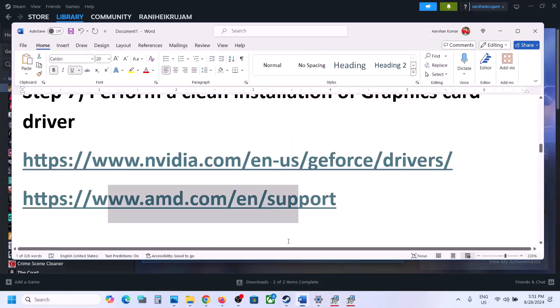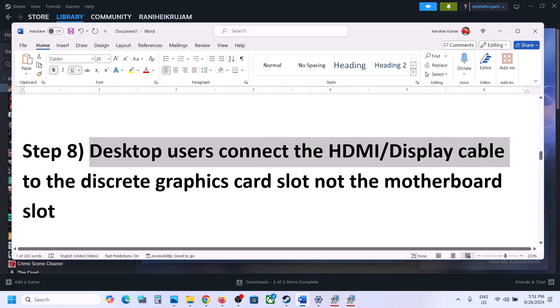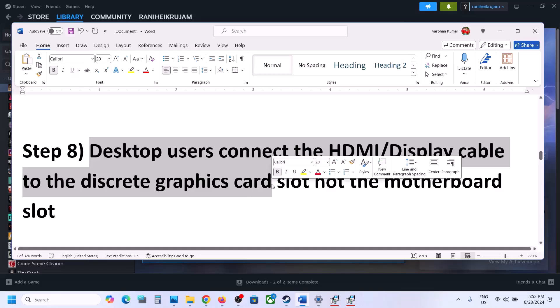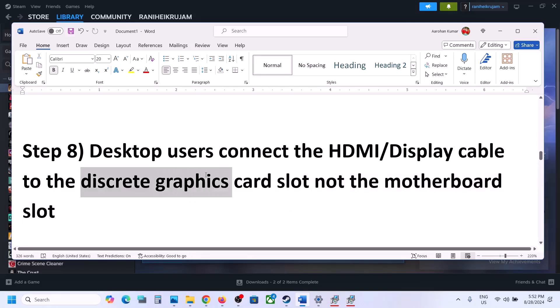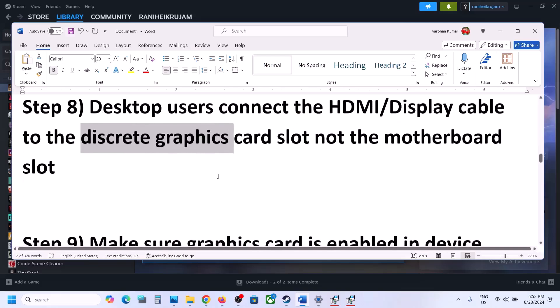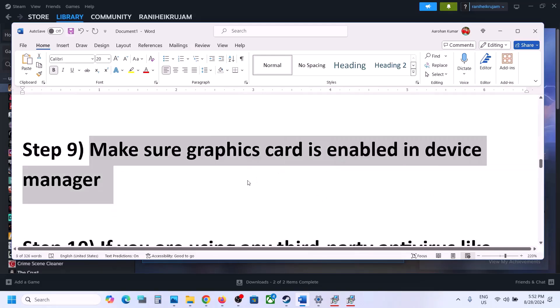For desktop users, make sure the HDMI cable or display cable is connected to the discrete graphics card slot — that is, the NVIDIA or AMD graphics card slot. Sometimes the cable is connected to the motherboard's built-in Intel graphics slot. Connect it to the discrete graphics card slot and then launch the game.